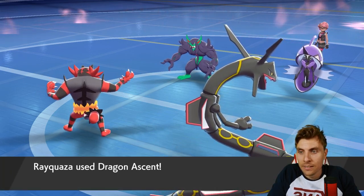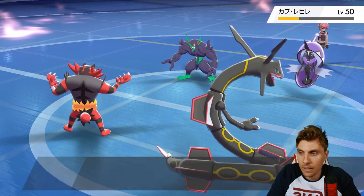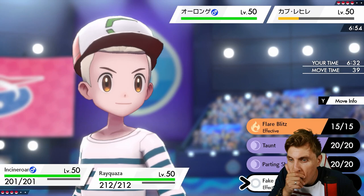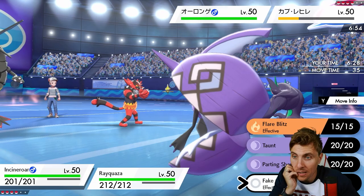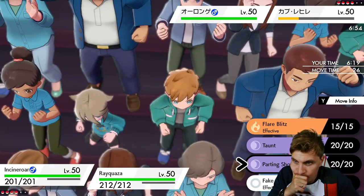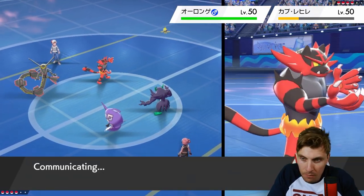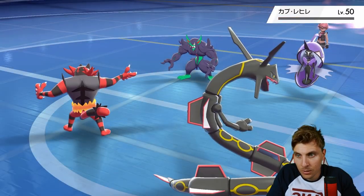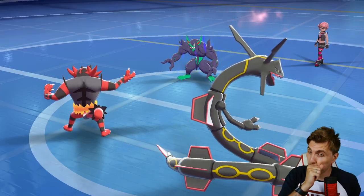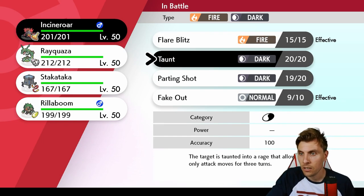I'm going to take the risk - switching Rillaboom in for Ray I think is probably the better play to mitigate the Parting Shot coming onto our Rayquaza, which was going to happen. At least Grimmsnarl isn't going to be able to do anything else now because it's got the Assault Vest - it's going to be pretty useless for the rest of this match. We do have Parting Shot but we have Extreme Speed we can still take advantage of. I'm going to believe in Ray here and go for Extreme Speed into Fini to pick up the knockout. We'll take a Spirit Break but the Grimmsnarl is minus one, minus two now.